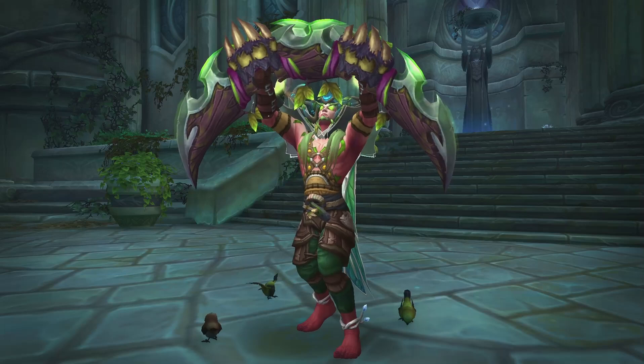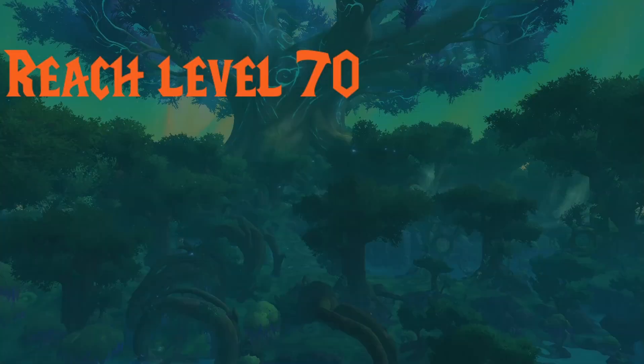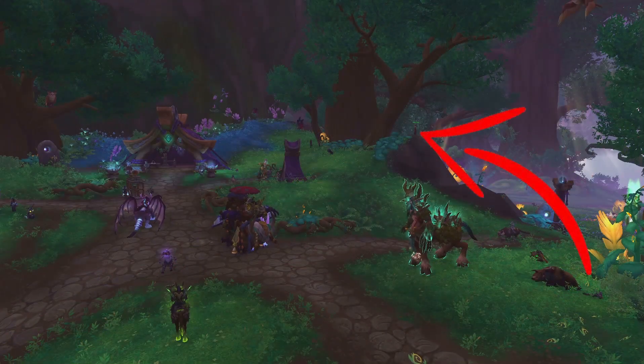If you want to get your hands on this transmog, you need to complete a few hidden secrets. First of all, you need to be level 70 and enter the Emerald Dream zone. Here you want to talk to the NPC Landeron Felthury, a Demon Hunter who once wanted to become a Druid, and he can be found at the Central Encampment.